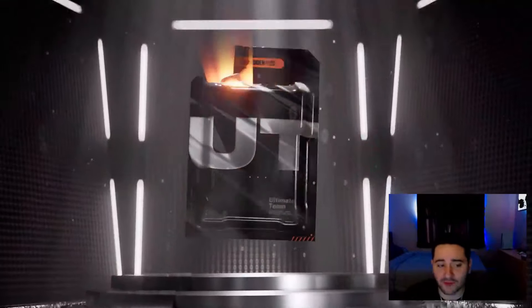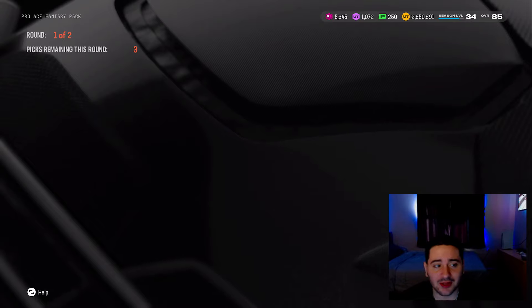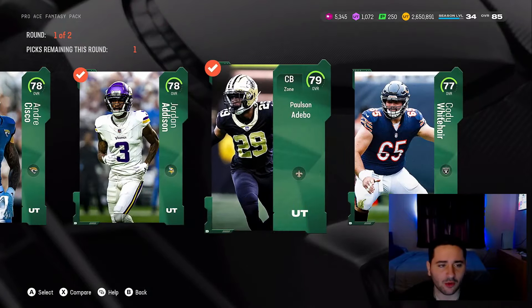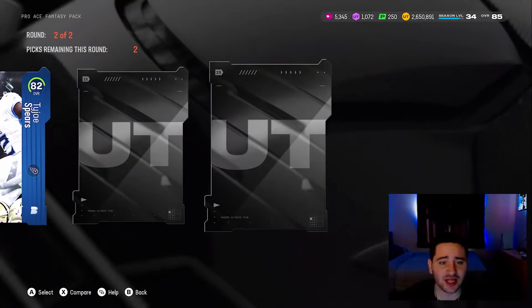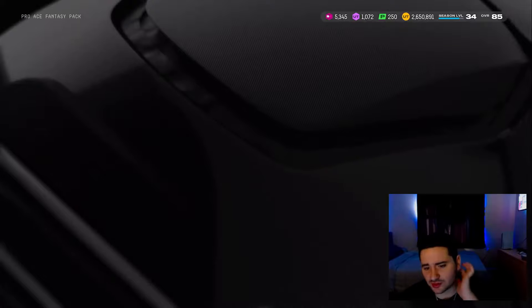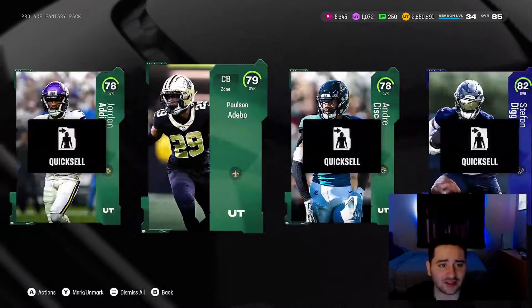Three platinum elite packs — these packs are straight up heat. Starting with the Pro Fantasy pack first. We're looking at 381 pluses or 380 pluses. Second round: breakouts — this could be good. We get an 82 TaJae Sharpe, then an 82 Stefon Diggs core elite and an 81 overall Deebo Samuel core elite. Nothing crazy but not too bad.